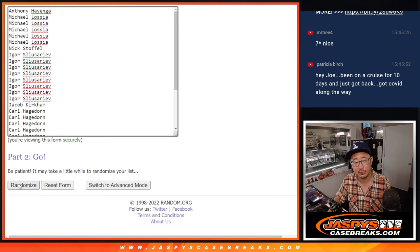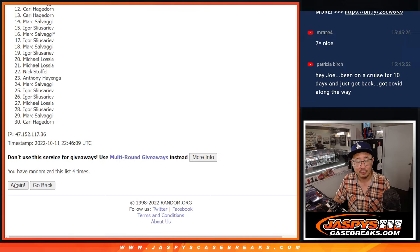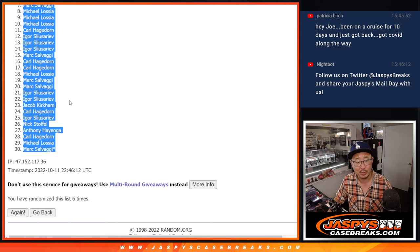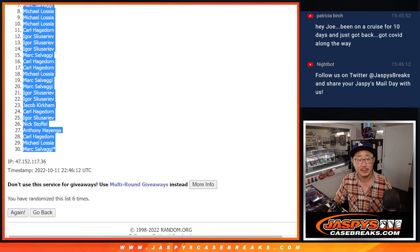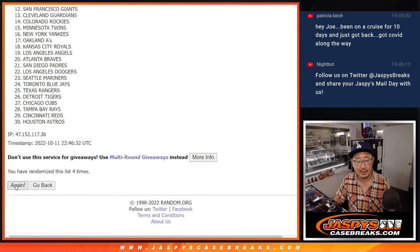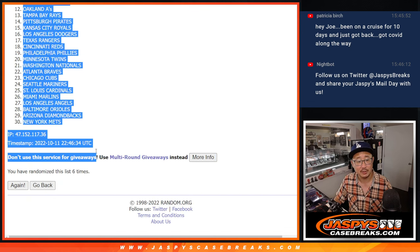First list, two and a four — six times for names and teams. One, two, three, four, five, and six. Steve Birch, welcome back. Carl down to Mark, six times. Two and a four, six times for the teams. One, two, three, four, five, and six. And final time. We've got the Tigers down to the Mets.